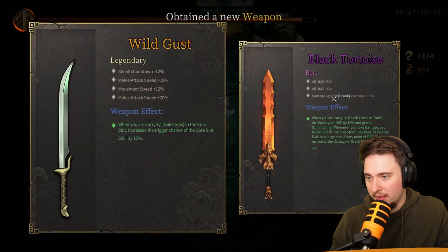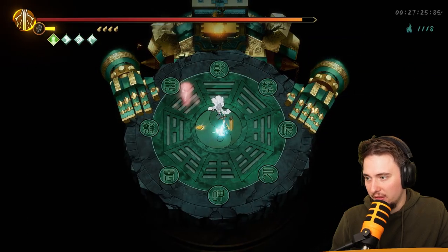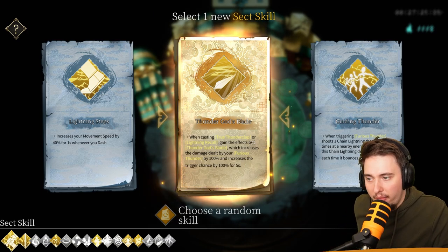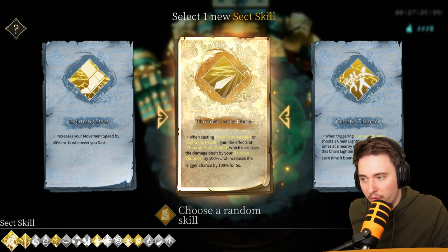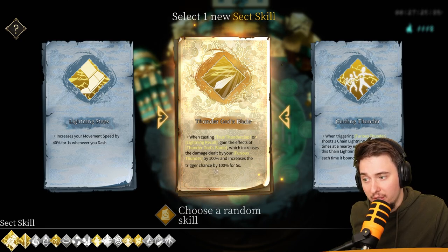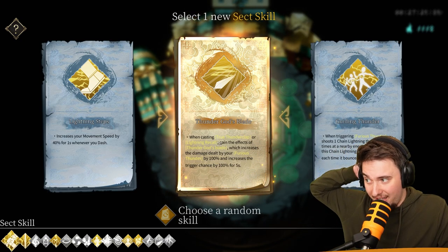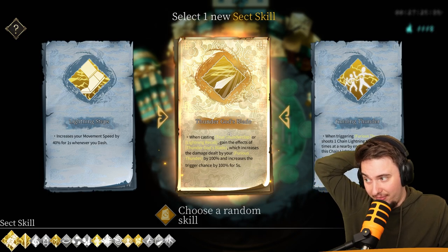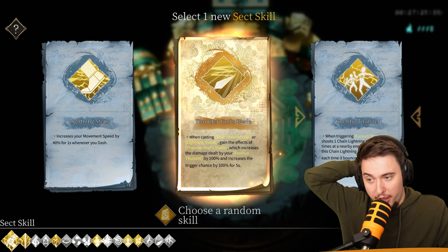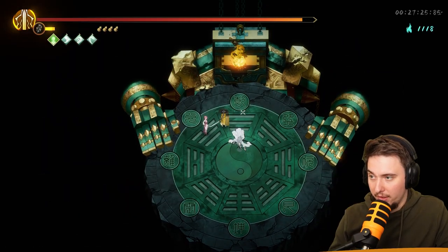HP — this one, useless, why did we get that? When casting through Thunderclap or Lightning Recall, gain Thunder God Blade effect which increases furious thunder damage by 100% and the trigger chance by 100%. All of them are good but this is the best. When triggering thunder, you shoot one chain lightning — all of them are nice, but this one is just the one you know.